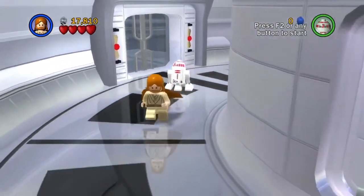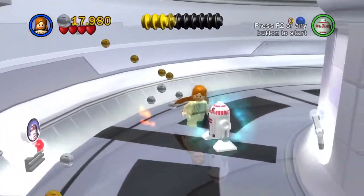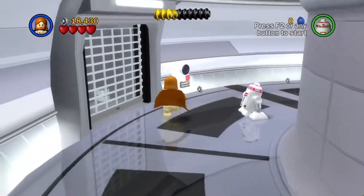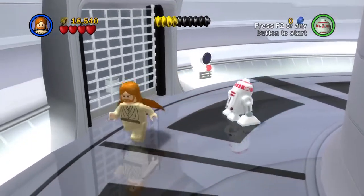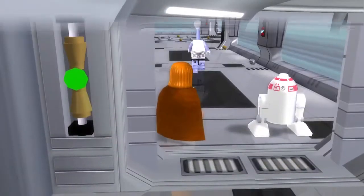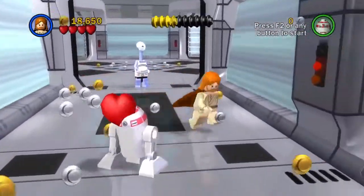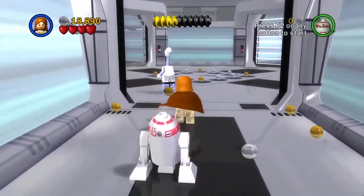So now you're just going to want to follow this guy. You can go this way as well. If you want to turn on these lights, get some more extra studs. You can also use the broom there if you want extra studs. Also guys, I will be doing minikit guides for this game — don't worry. Once we do complete the game, we will be able to do those.